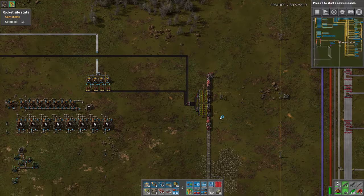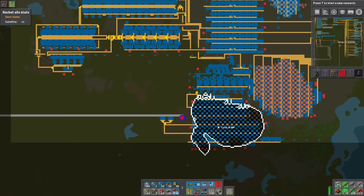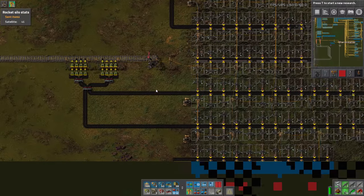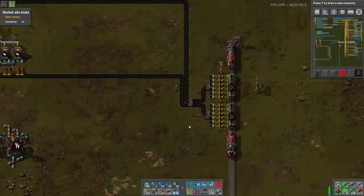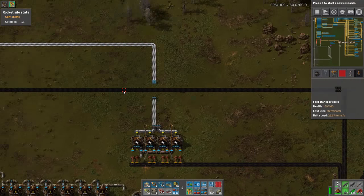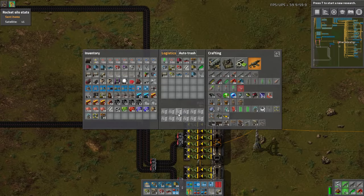We have coal coming in right here, and I did decide to hook it up to this patch - or half of this patch at least. It comes over on just a one-way track, one train, and it comes here for the plastic, and then some goes over to fuel the other trains. Speaking of which, this actually needs some fuel as well.